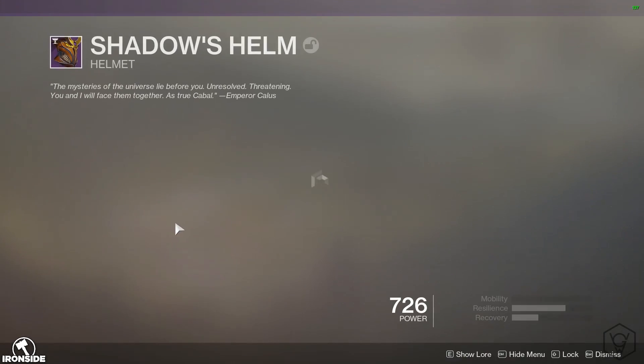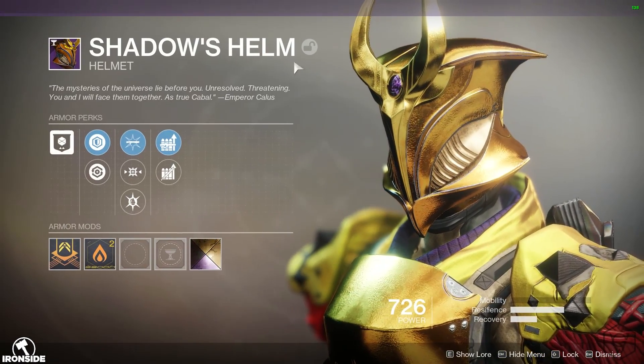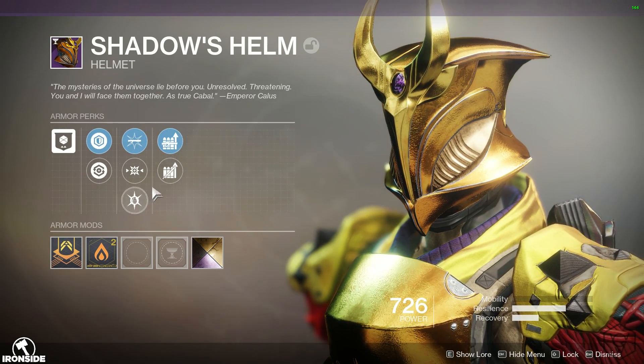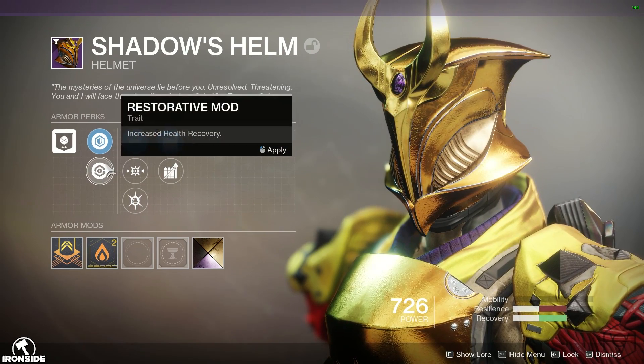Another drop I got was the Titan Raid Helmet — the Shadow's Helm. It rolled with pump action, kinetic weapon targeting, enhanced ashes to assets, and sword and linear fusion rifle reserves.